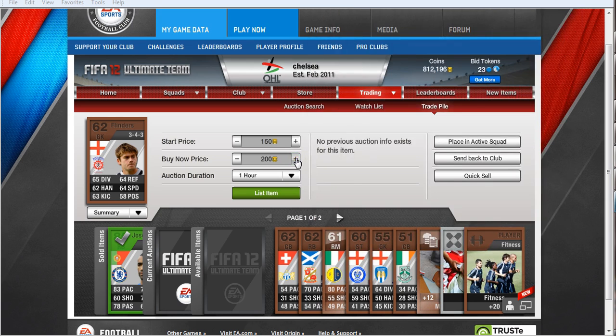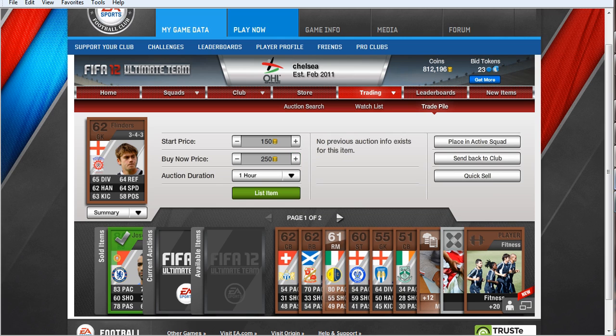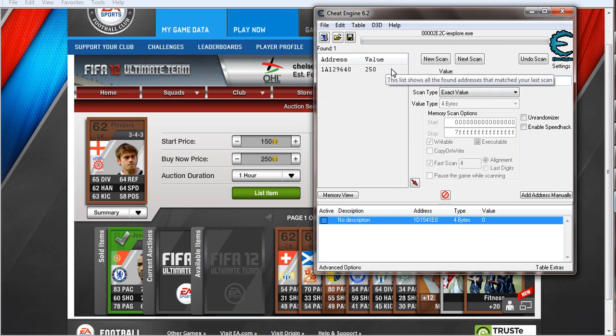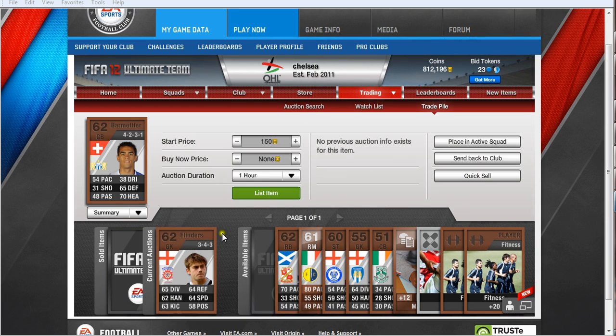If you go into Cheat Engine, you'll put it up for 200 and then go to new scans for your first scan. You'll put it up for 250, then go to next scan for 250, and then it should be the only one. Open that, choose 150, copy that, and then press list item — and they list it for 150. I'll pause it now because they don't want to be recorded.